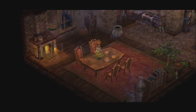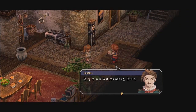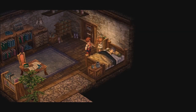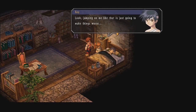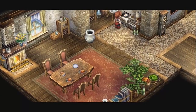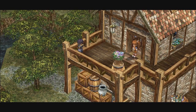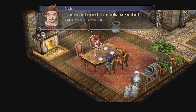The game begins in the Kingdom of Liberl, on the continent of Zemuria, where we meet a young girl named Estelle, and her father Cassius brings home a wounded boy one night. The boy is defiantly angry at Cassius, but Estelle's imposing nature manages to quell him. Calming down, the boy introduces himself as Joshua, and as time passes, Cassius has adopted Joshua into his family as both kids grow under his tutelage.